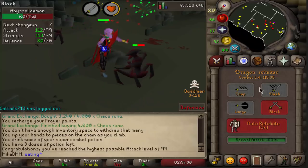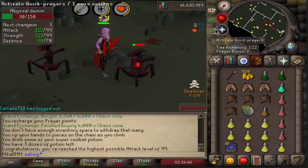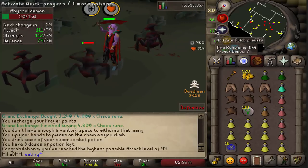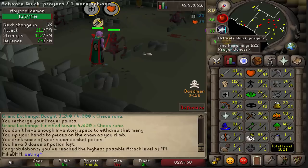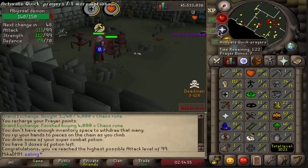There it is — 99 attack! Let's get 99 defense and our combat is going to go fast. Our combat is going to level up extremely fast right now because these levels are just going to fly. I'm getting about 900k experience per hour on Abyssal Demons, and we're gonna get a lot of levels very, very fast.